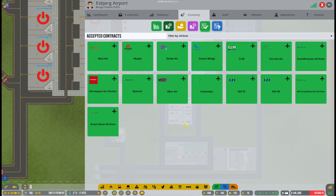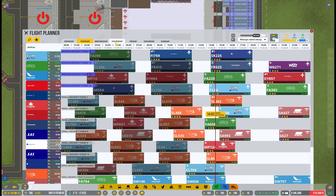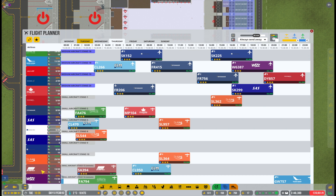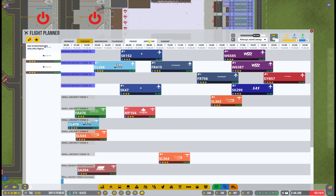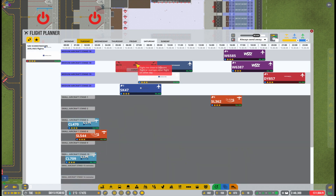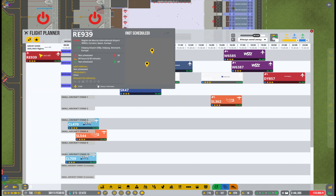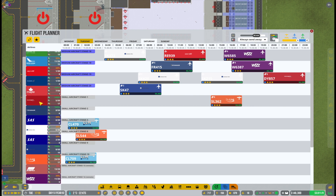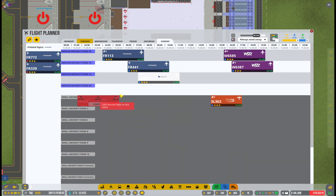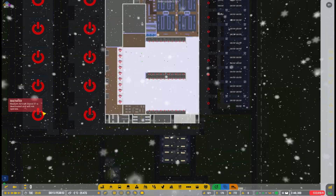There's also Great Dane Airlines, a new airline here in Denmark. We are getting closer to finishing Terminal 2 and having the grand opening, where hopefully loads of airlines will come. I'd really like to hear your suggestions on what airlines you'd like to see — you can already see what we've subscribed to — so let me know in the comments below. We will have 20 new gates at Terminal 2, so there will be plenty of space for many airlines.